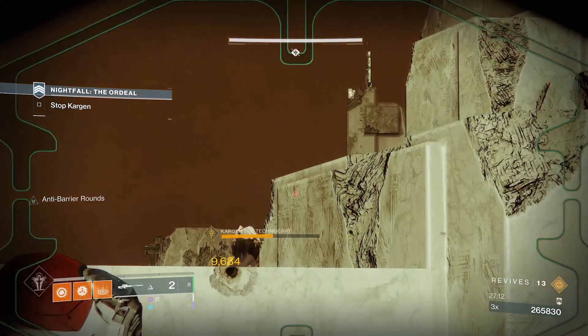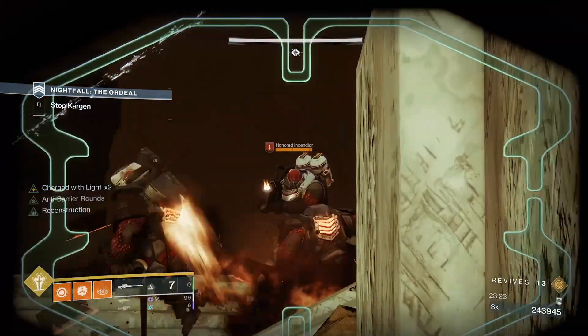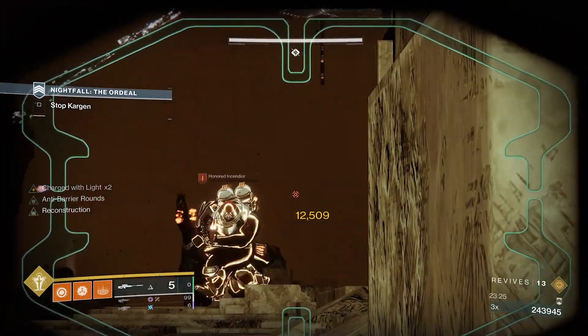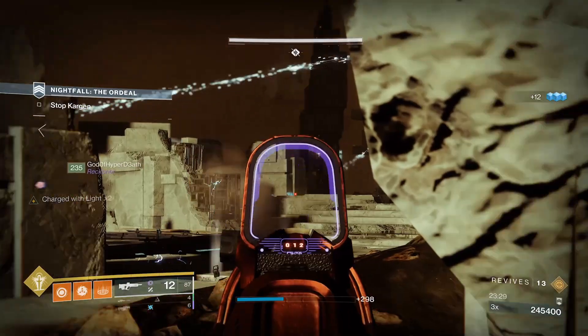Staying here allowed me to do most of the boss health in our GM. This spot has three positions: bottom left, which is the safest; middle, which is boss DPS; and far right, which is most dangerous.